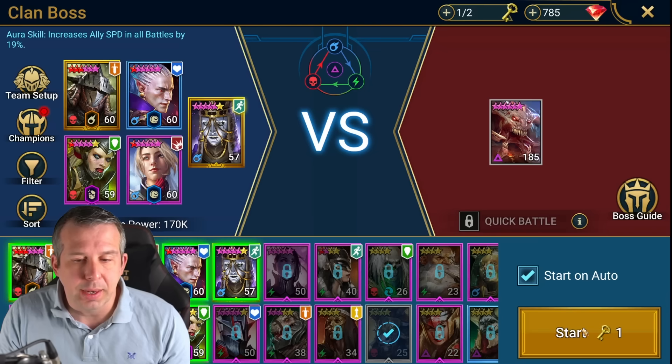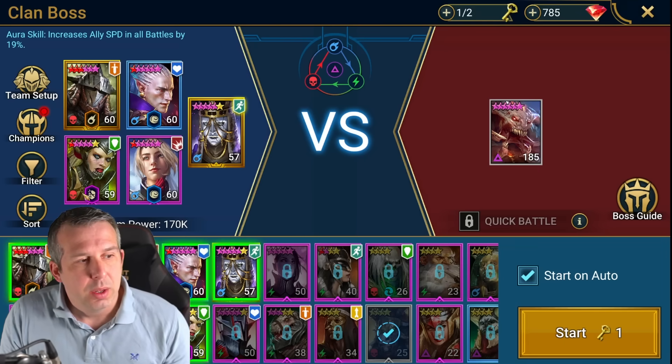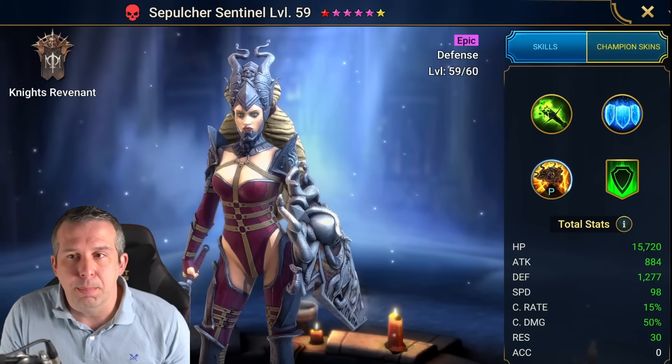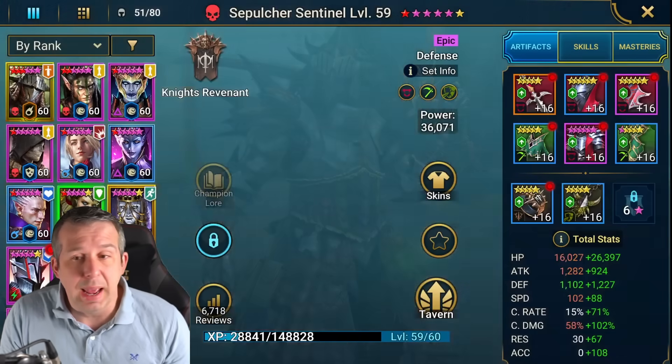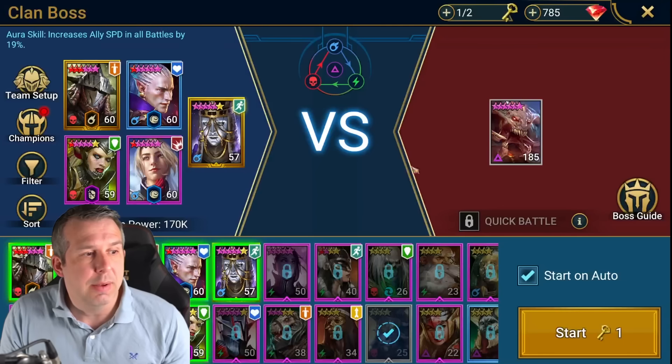In terms of blessings for your clan boss team: Brimstone on one of your legendaries does a lot of damage — absolutely want it. Bringing someone in with Cruelty is also good; it reduces the defense of the clan boss so everybody does a little bit more damage. Phantom Touch is a bit of extra damage for anyone. If I had another blessing slot, I'd either double up on Brimstone or take something like an aura enhancement.